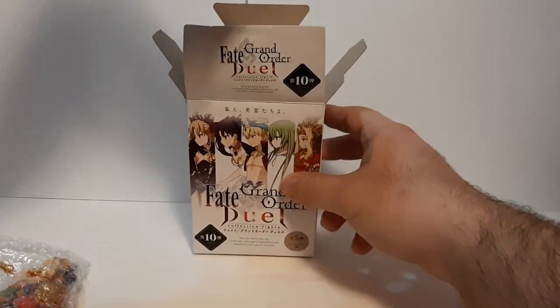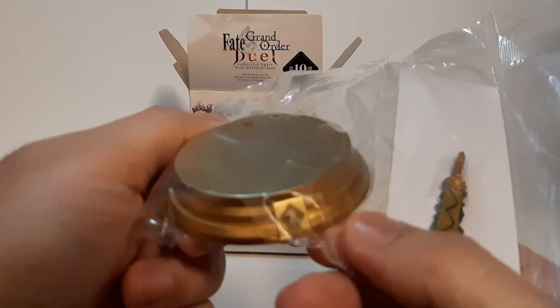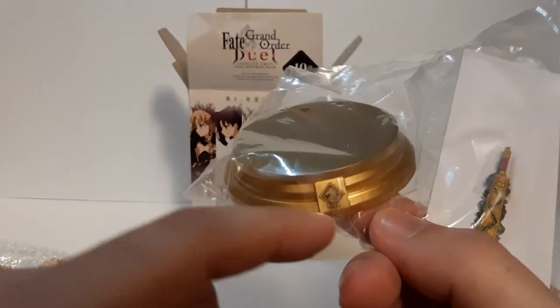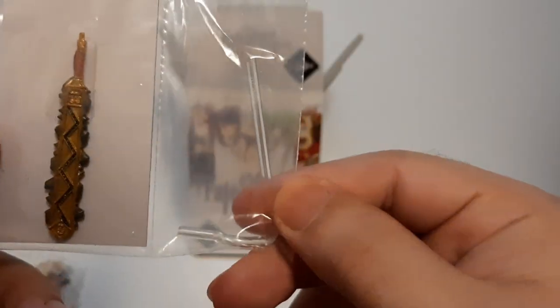What else do we got here? We also got, right here, her base. Her base also has her card type — or her class type, which is Rider — her sword right here, her obsidian sword, and the little stand that goes with her.